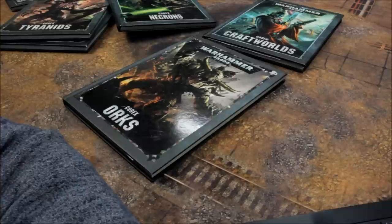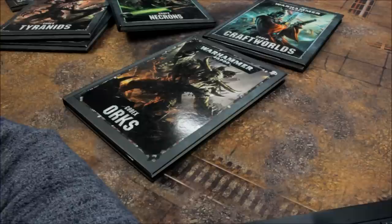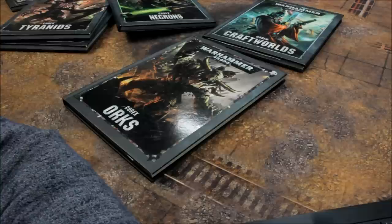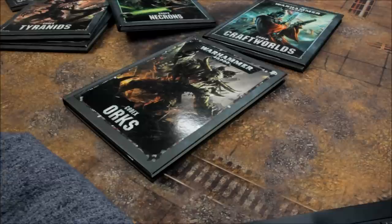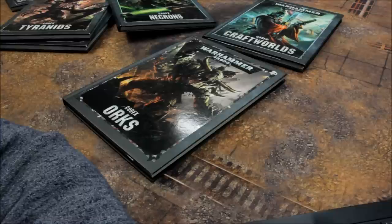Genestealer Cults Elites continued: Biophagus 40 (Alchemicus Familiar 15), Clamavus 60, Hybrid Metamorphs 11, Kelermorph 80, Locus 45, Nexos 55, Purestrain Genestealers 17, Sanctus 60. Fast Attack: Achilles Ridgerunner 40, Atalan Jackals 14, Atalan Wolfquads 20, Cult Armoured Sentinels 30, Cult Scout Sentinels 30. Heavy Support: Brood Brothers Heavy Weapons Squad 6. Cult Leman Russ 130, Goliath Rockgrinder 90. Dedicated Transport: Cult Chimera 65, Goliath Truck 50. Fortifications: Tectonic Fragdrill 80.